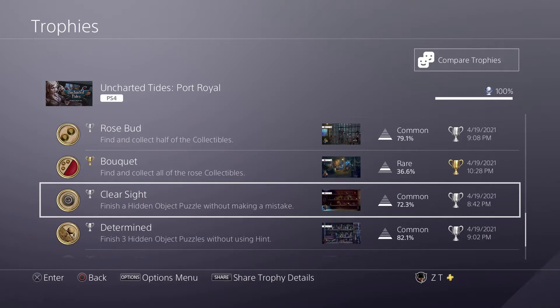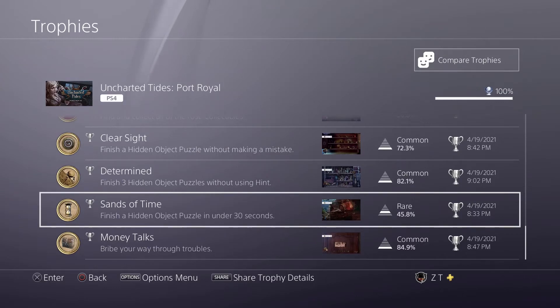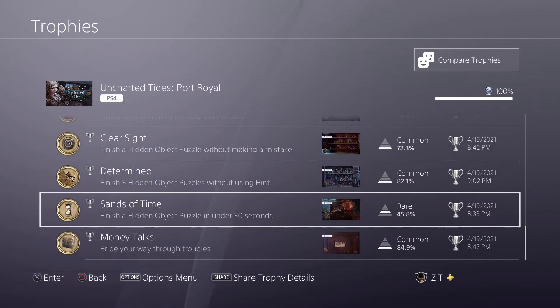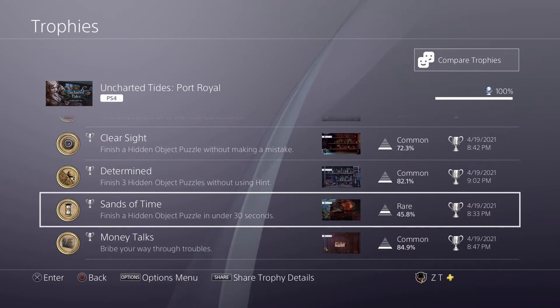You have to clear a hidden object puzzle without making a mistake, as well as three without using a hint, and a hidden object puzzle in under 30 seconds. Also, there's a story-related trophy down here — I don't know why it's at the bottom of the list. You don't even have to do the bonus chapter. The three hidden object puzzles without a hint is very easy, and once you've cleared three without using a hint, you can use hints all you want on the later ones. Finishing one in under 30 seconds can be done very easily while playing on casual difficulty, because you can just rapidly click around the screen until you get everything.